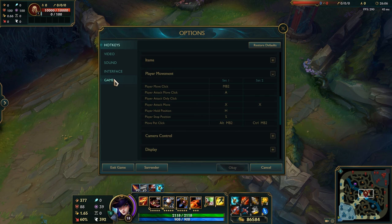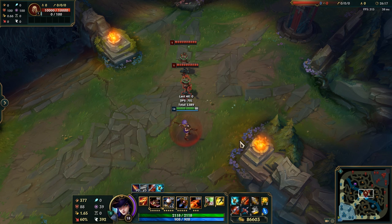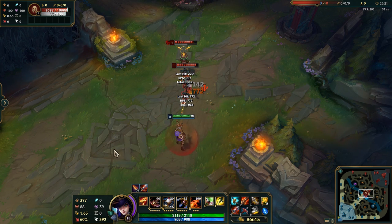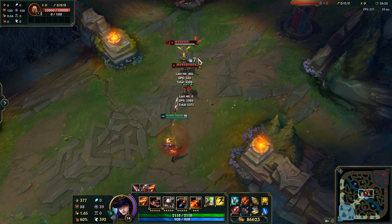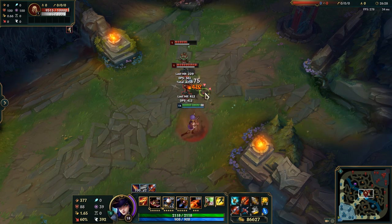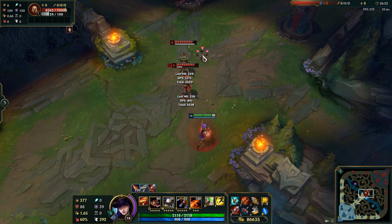So what you need to do is hit the escape key, go to the game section, and scroll down until you see attack move cursor and turn that on. Now whenever I hit my A key I will hit the target that's closest to my cursor, so if I want to hit a squishier target in the back line, that solves the issue. You'll be able to move your cursor around through team fights and attack all the targets you want, regardless of where they are positioned, as long as they are in your attack range.